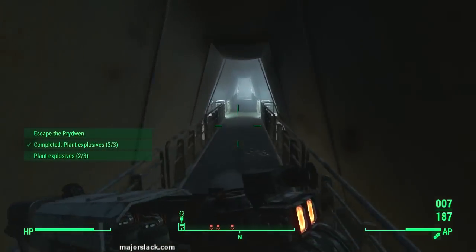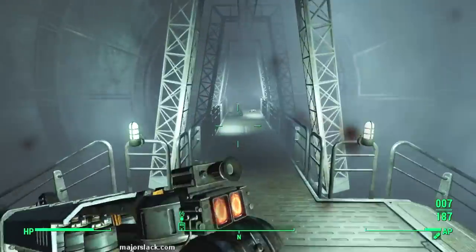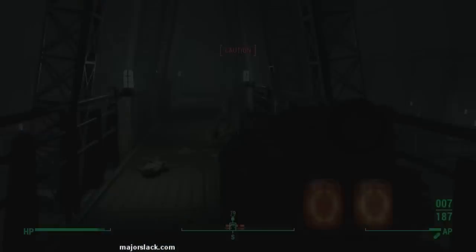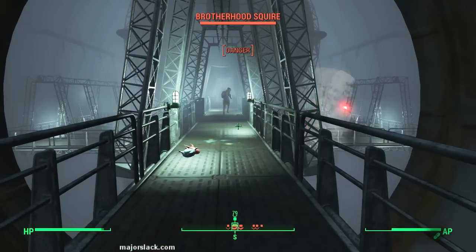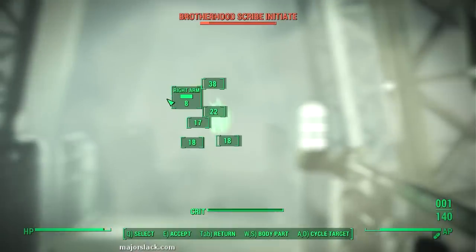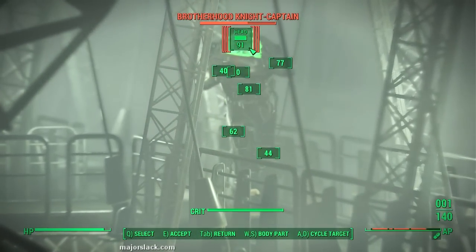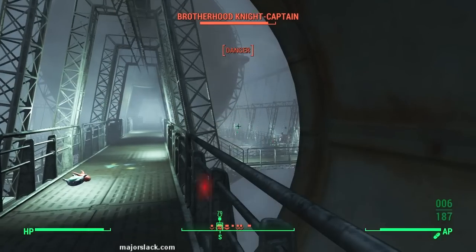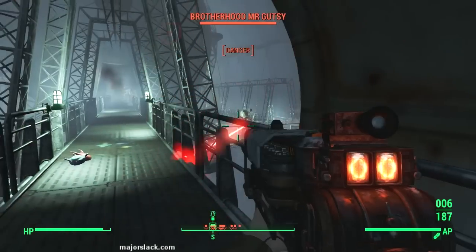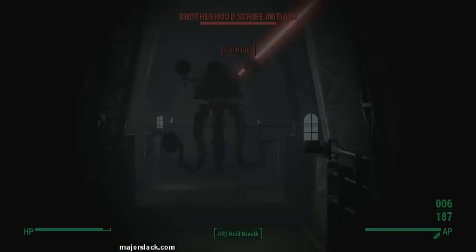I usually like to run all the way to the north end of the corridor. Now I know you can win a speech challenge with this little kid here, but it's kind of glitched out — the whole thing, the sound is glitched out. So I just shot at him to chase him away. But you can win several speech challenges with that guy and con him into thinking you're a Brotherhood of Steel member.